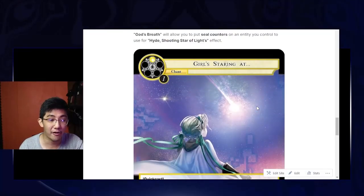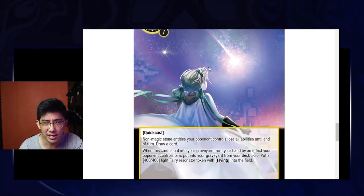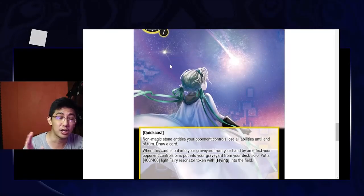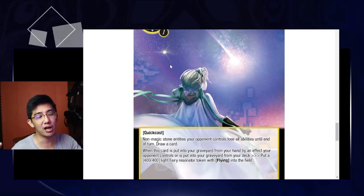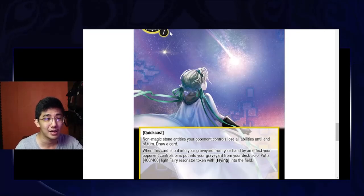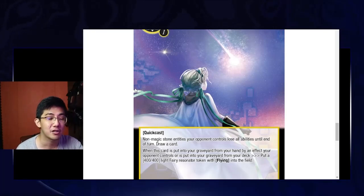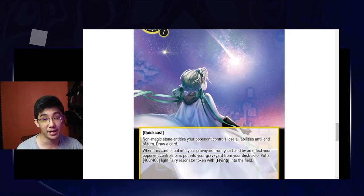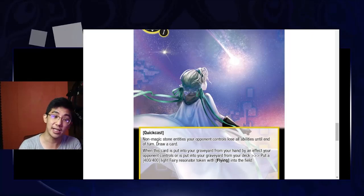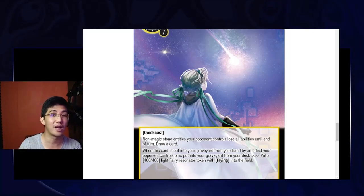Next we have a card called 'Girls Staring At' — it doesn't even make grammatical sense. Girls staring at what? Anyway, this is a card — it's a two-cost light card that has an awesome effect. It's a Quick Cast, which is one of the awesome parts of the card. All non-magic stone entities your opponent controls lose all their abilities — this includes swiftness. So this helps you blank your opponent so that they cannot continue to try to kill you that turn, or wombo combo, or lock you down. So if you are fighting cards like Exorcist when playing a token-based deck, or fighting against Academic Guard, this stops it. It's really good, and it replenishes itself because it draws a card, so you don't lose resources. It only costs two and your hand size remains the same.